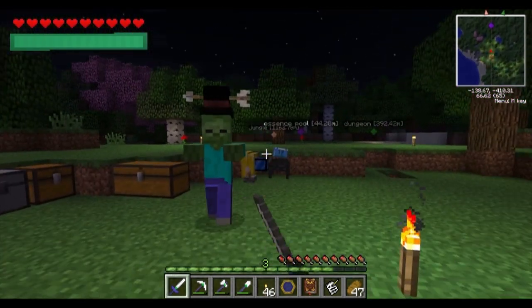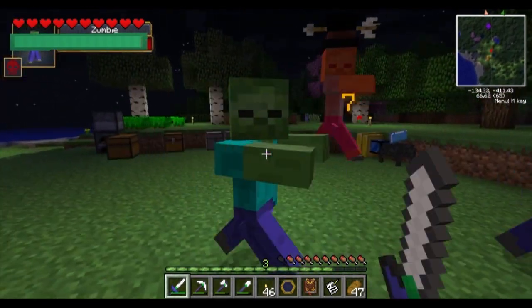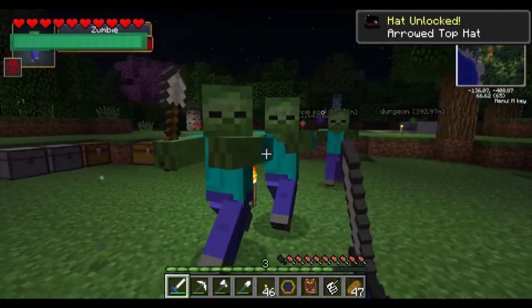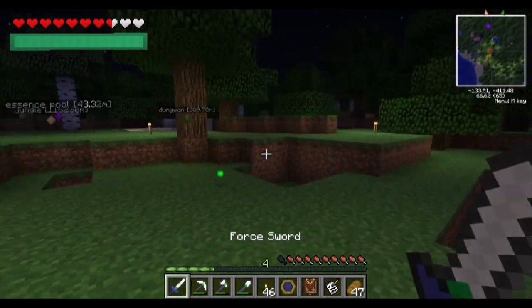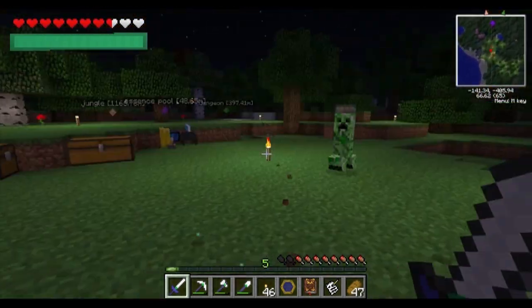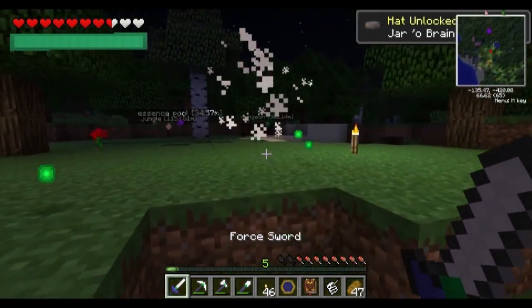Whoa, look at them everywhere! Oh crap. That's right, you're going down, zombies! You are going down. Don't mess with me. I told you not to. I'm the zombie slayer. He's got the brain on his head. And I got you now too, Jaro brain.